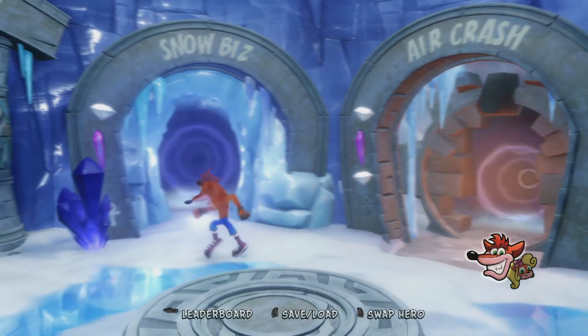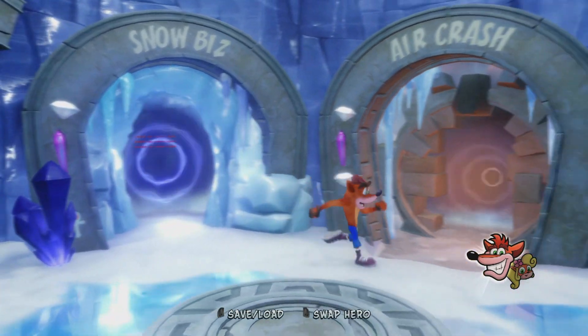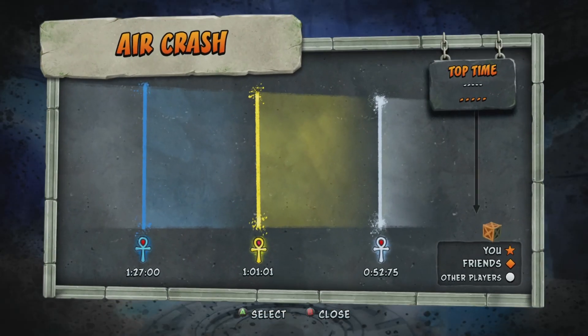G'day mates, welcome back to Relic Runs. My name's Jackdick and today we'll be looking at the 7th level in Crash 2, Air Crash. The Platinum Relic for this level is 52 seconds and 75 milliseconds, so let's go.